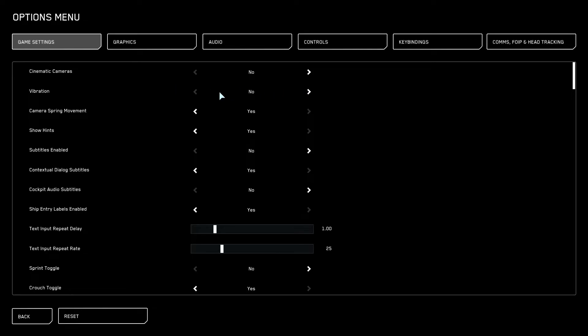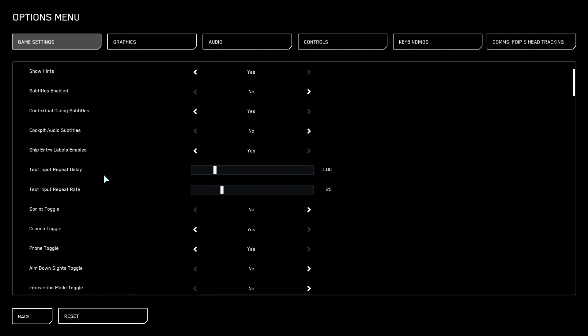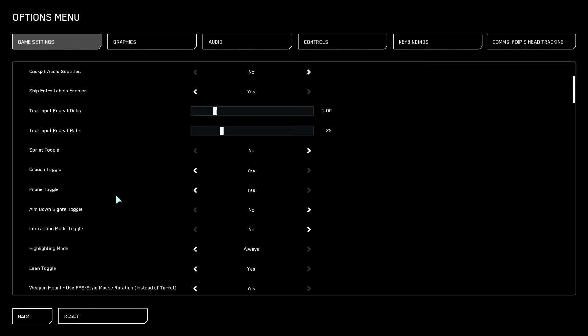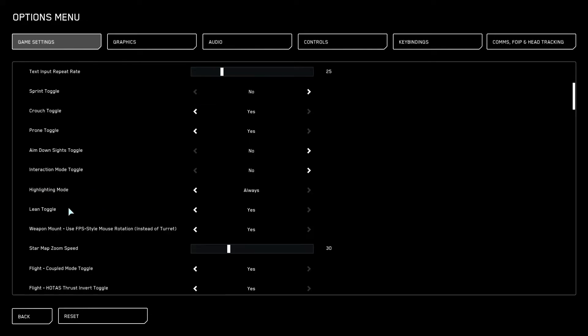Make sure Show Hints is turned on — when I started this was not on, so I wasn't getting the hints at the bottom which are very useful for beginners. Cockpit audio settings you can adjust as you want. Crowds toggle you can set as you want. Remember this game is primarily first-person shooter and also a spacecraft simulator. Aim down sights toggle and all that good stuff are in there too.